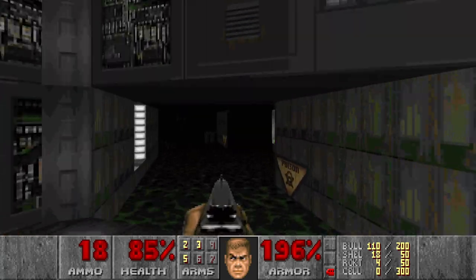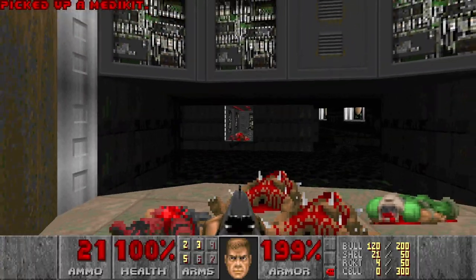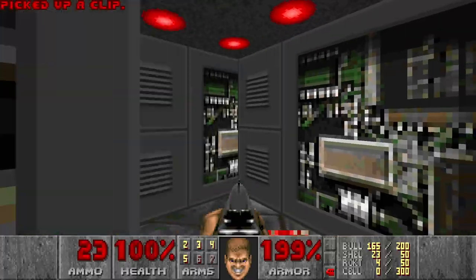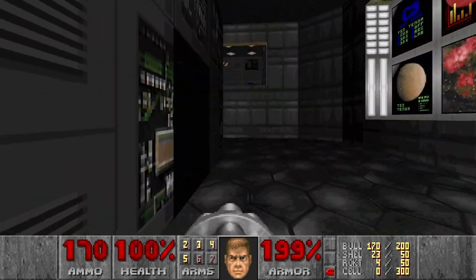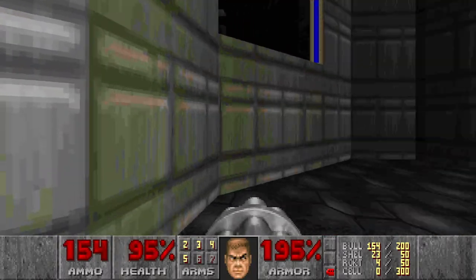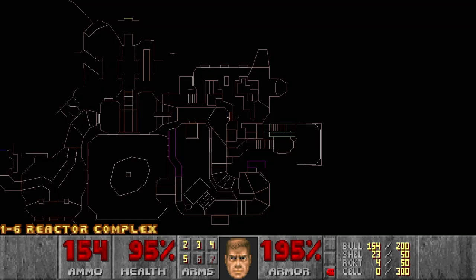I'll be looking for some health here. Finally, chaingun! This switch did something — maybe it lowered this pillar. Just this door has opened. Not a pillar, but there was an elevator. If I cross the... blind death here, I'll lower the elevator to the secret.